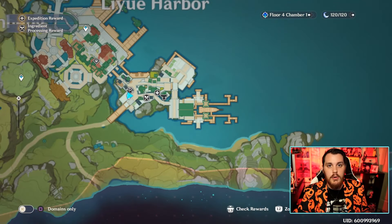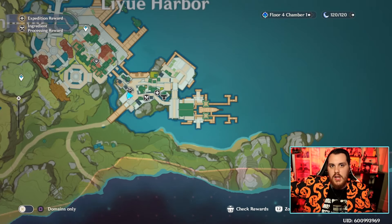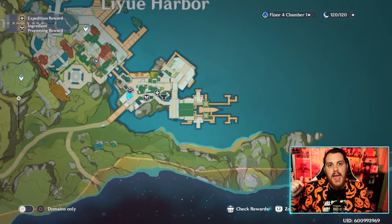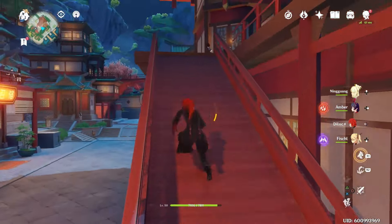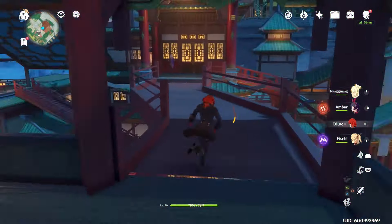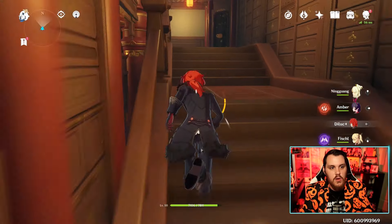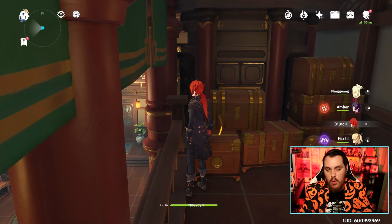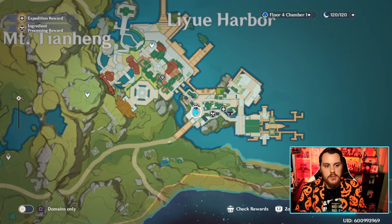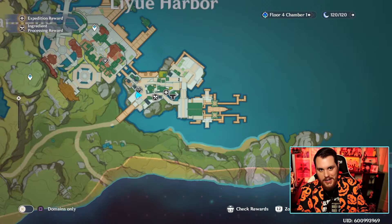We have two in Liyue Harbor, and actually one a little bit closer. The first one's going to be in a bank — I've actually made a video on this, but I'm not going to make you guys go watch another video. Once you're inside the bank, run right back here and there's going to be a chest right in this back corner, giving you about 200,000 Mora. From here we're going to head right over in this direction.